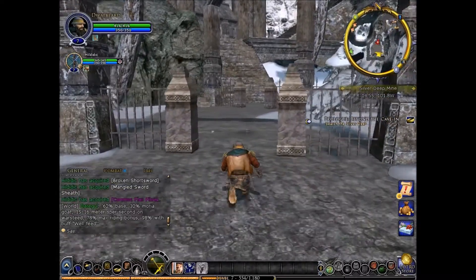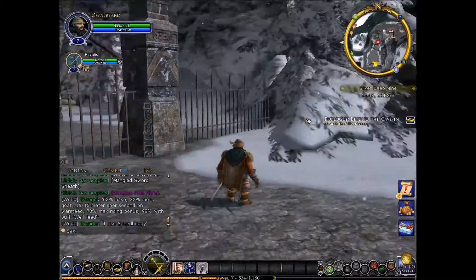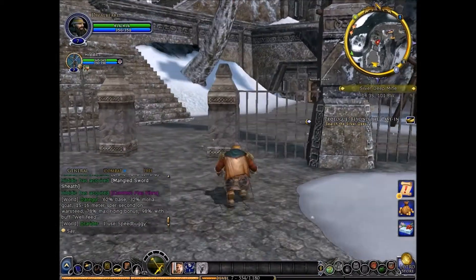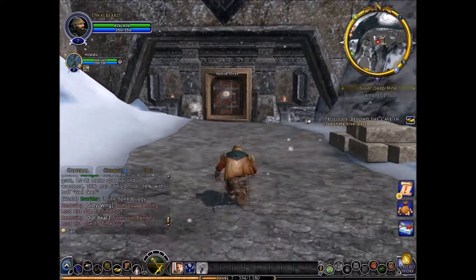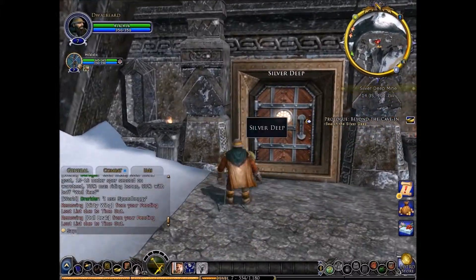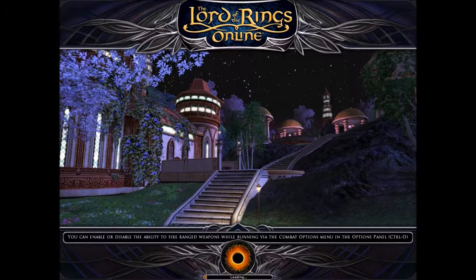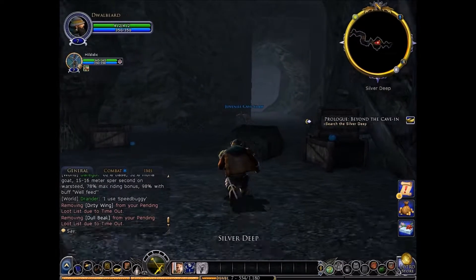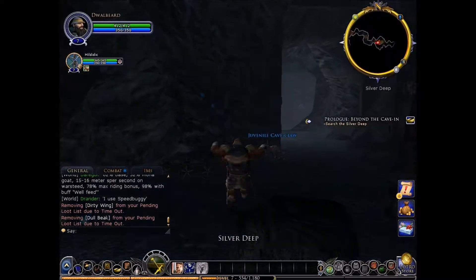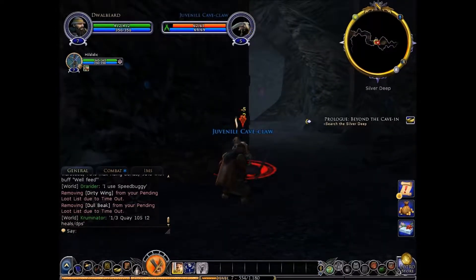Let's head through. Where are we going? Search the Silver Deep. Here we are. I'm entering the mine — wish me luck. You can buy houses here. Oh, you can? Yeah. Where? At the housing broker. A cave claw! I might have to get that too. Yeah, I might get a house.